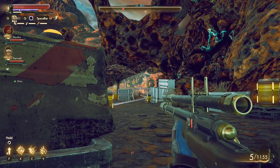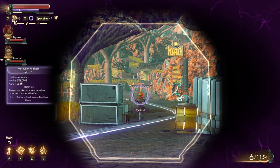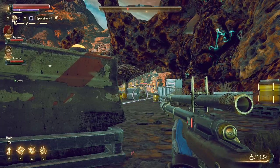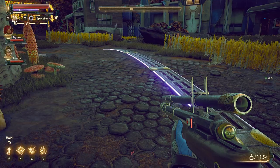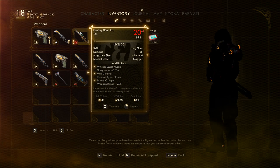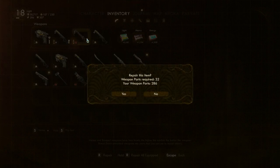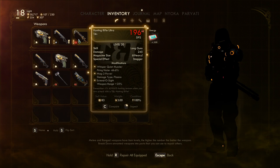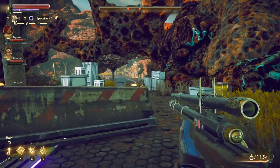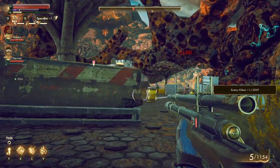I can't shoot — what am I doing wrong? It's not firing. Oh shit — it's broken! 20 DPS, condition zero. Repair equipment: 32 parts. That kind of explains why it was doing so little damage.